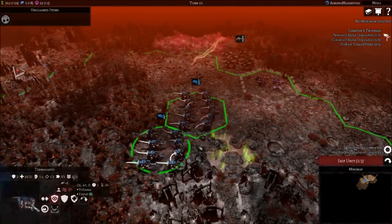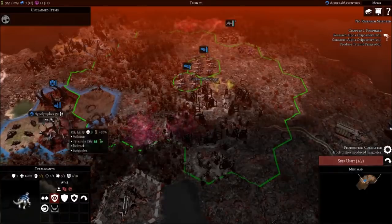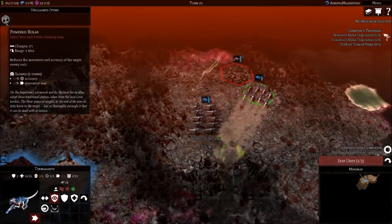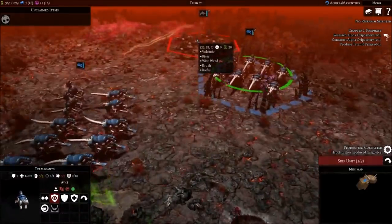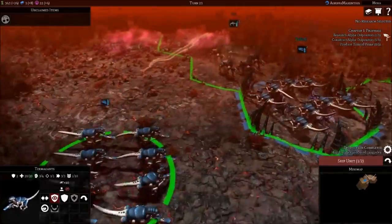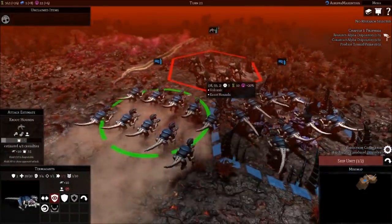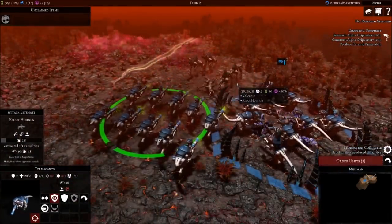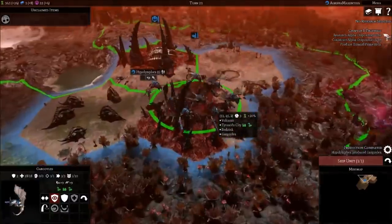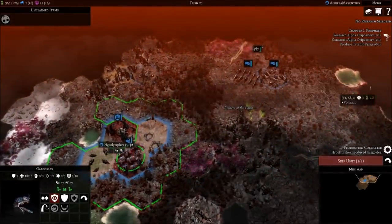Some of our hero units look extremely strong - but I don't think we can use items because we're entirely organic creatures. These are not weapons produced in a factory; they essentially grew out of the Tyranid's body. We're not about to pick up a weapon off the ground - that just seems silly. We've got our Gargoyles now - look at these beauties! They're just so pretty. I'm actually tempted to get some more Gargoyles since they only take two more turns.